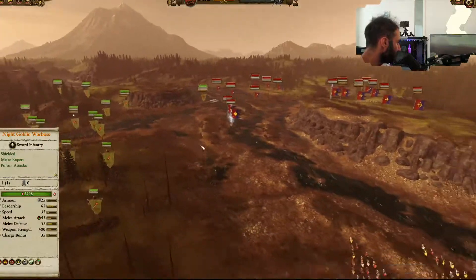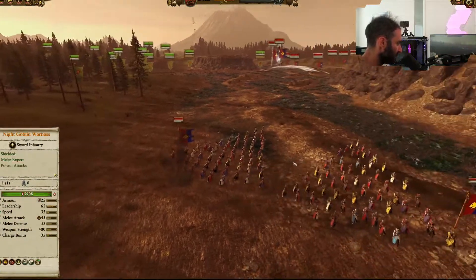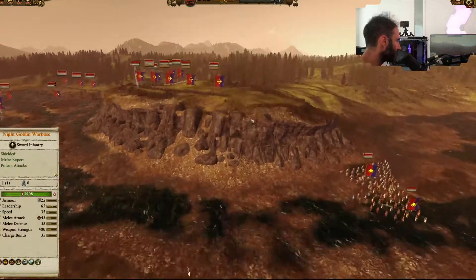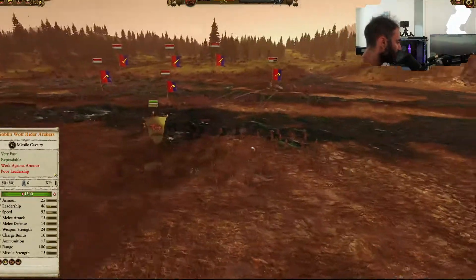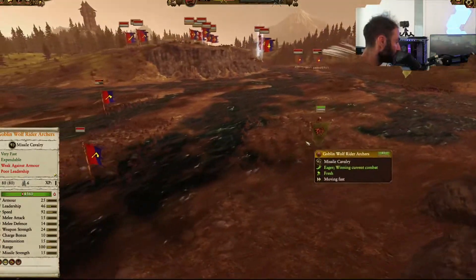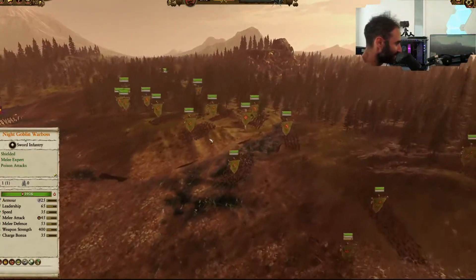I have angled my Doom Diver Catapults to hit the Night Irons — maybe not the best target for them. Should have really gone after the Questing Knights or Grail Knights, or even the Peasant Bowmen with Pox Arrows. Our early skirmish units are getting started — the regular Goblin Wolf Riders over here just harassing the Peasants and being a nuisance, really.